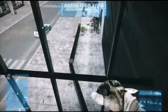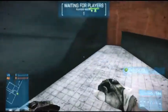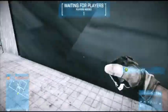A great spot where you can actually shoot through is over here. Jump through that window. You can also place your spawn beacon down or your MAB right there.